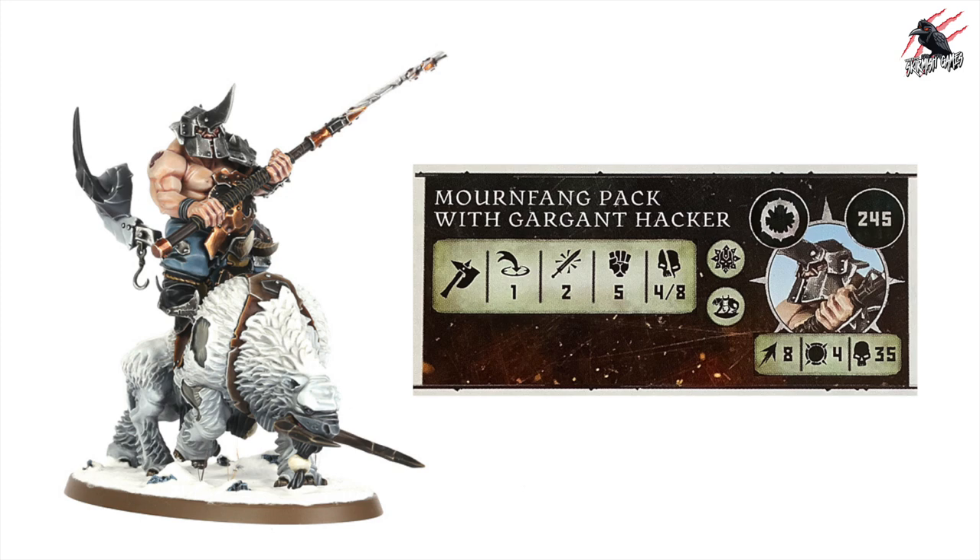Now we're in the Grand Alliance of Destruction with the Mournfang Pack with Gargant Hacker — this was almost my favourite of the 10. A great model, definitely on my to-get list. At 245 points, movement 8, toughness 4, and a huge 35 wounds. He's got the Mount Rue Mark and the Brute Rue Mark. His weapon is range 1, 2 attacks, strength 5, dealing 4 on a normal hit and 8 on a critical hit — this guy can really put out the punishment. He's strong, deals huge damage, can take it at 35 wounds, and movement 8 gets him around the battlefield.